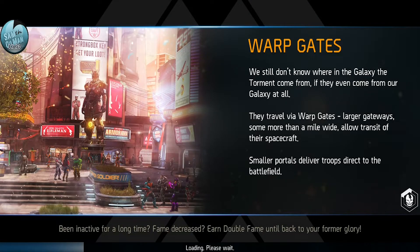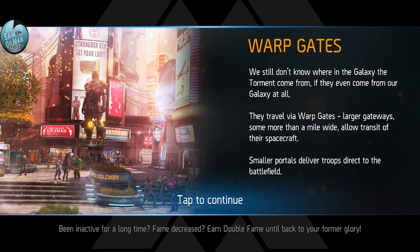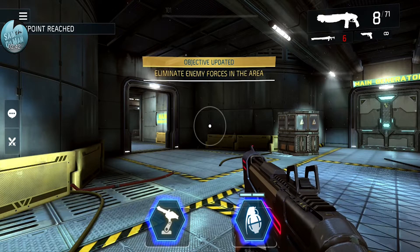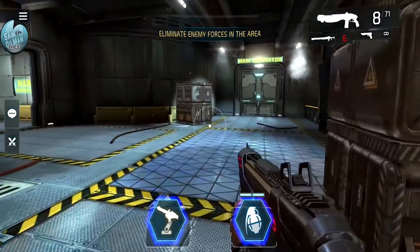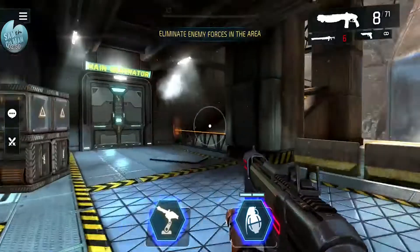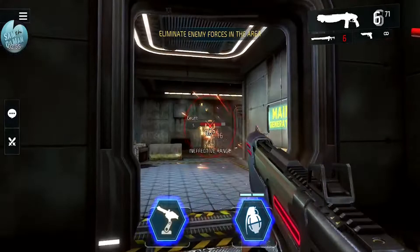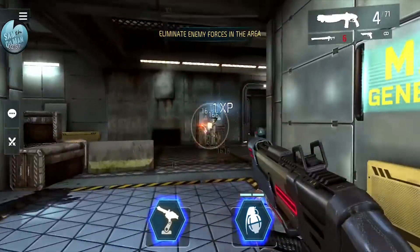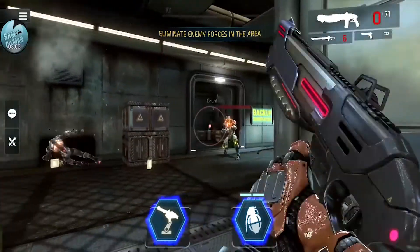The premise of this game is set in the future - somewhere in the galaxy, not the world. Aliens have invaded the planet and we're in a safe haven city where we've managed to hold them off. They send us out to do missions to eliminate enemy forces. There's an alien - boom! I've got the shotgun on, which is more effective at close range.